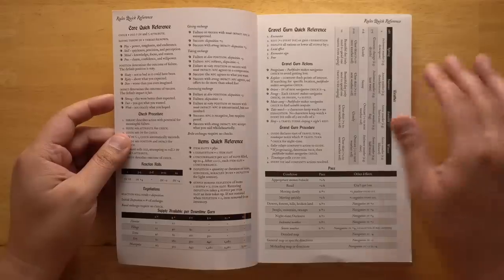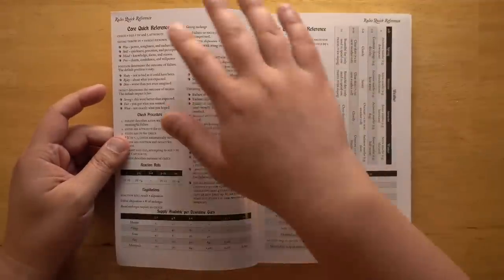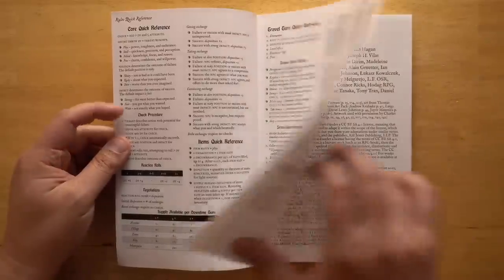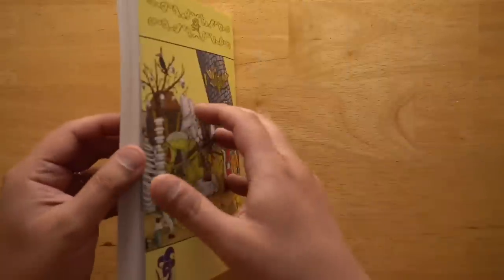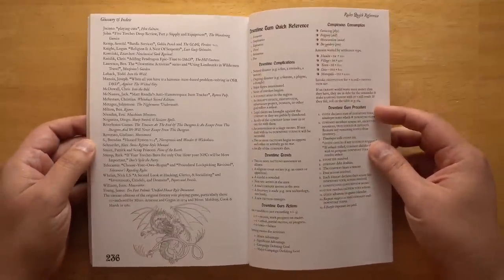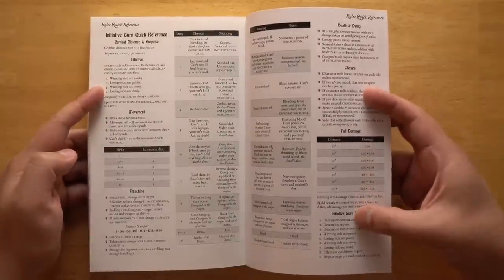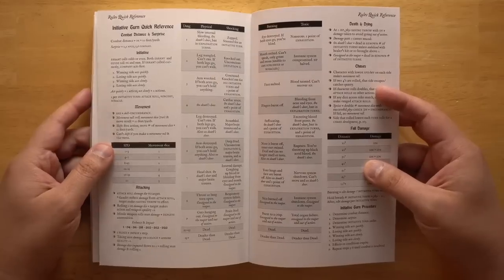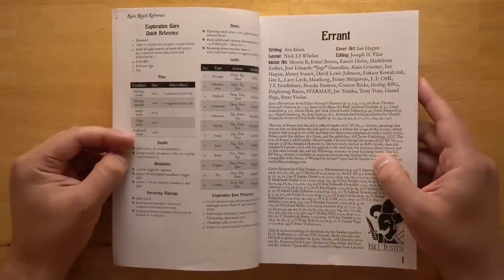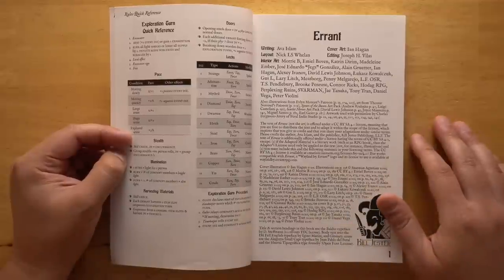Here's the inside front cover. There are rules quick references right here, which is really great. It's over three pages that goes into the basic resolution of how you do tests, how you do travel turns, because there's a whole system for that, and exploration turns. At the back of the book, it has three more pages looking at downtime turns and initiative turns — which is basically combat — death and dying, chases, initiative, and things like that. Those three pages at the front are going to cover most of the rules you really need to know. All the stuff on the inside gives you a lot more material and just more rules to help flesh things out.